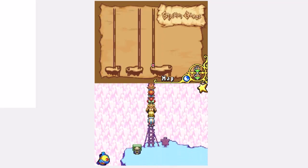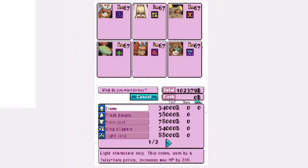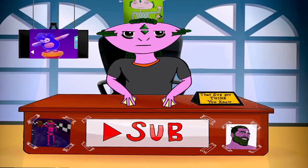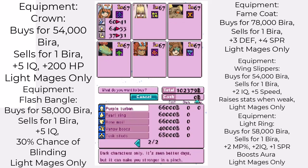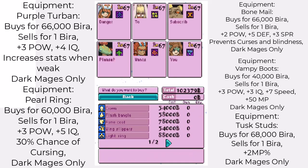Before we talk about the foes on Floor 5, we should talk about this random shopkeeper. I've been running low on gummy frogs and worms and it would be nice to restock — but he only sells equipment. Anyways, this equipment is exclusive to Light and Dark Mages, similar to the ones you could transfer over using tag mode. They're kinda weak because the game expects you to have tagged with someone by now, so if you don't have it or just want it, it's a bit underwhelming. But I really hope you've been hitting the gold lately, because this is very expensive.